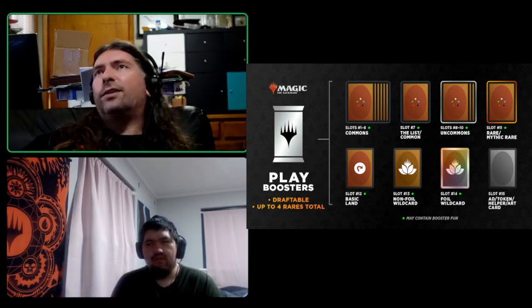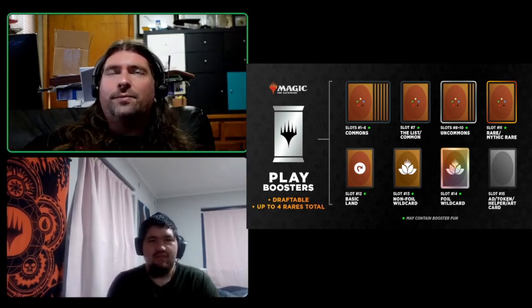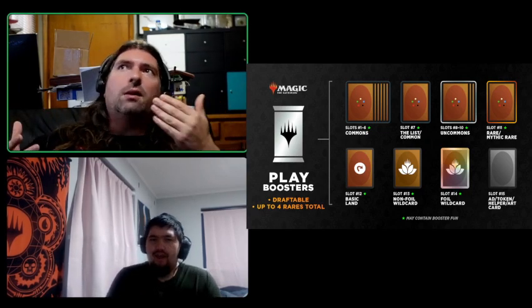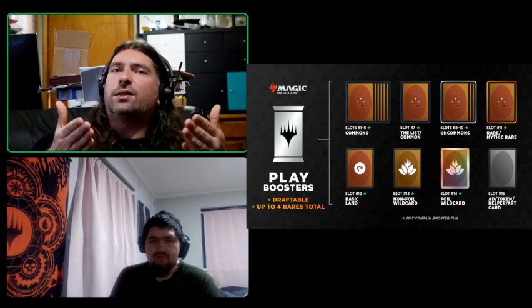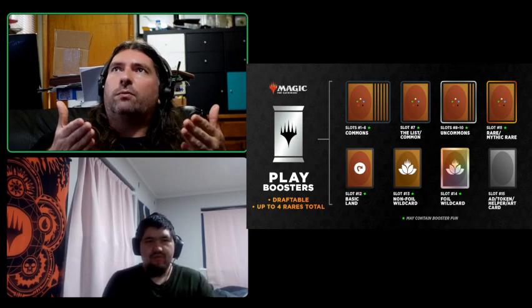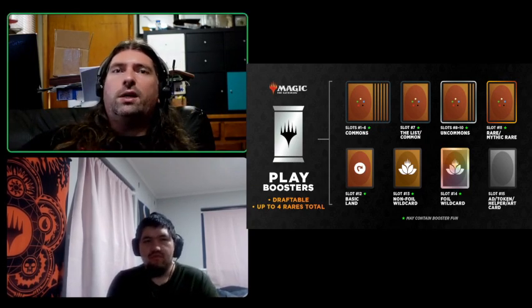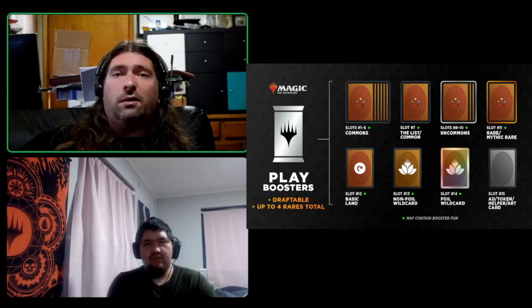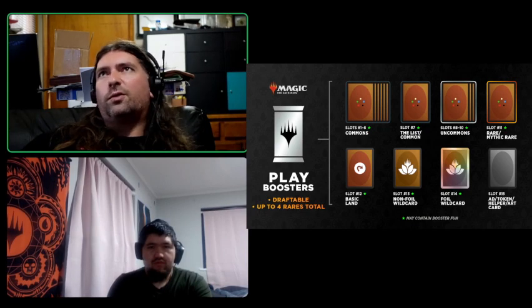The list card does kind of eat into the number of cards in the pack. And there are only 14 playable cards where there are normally 15 in a draft, so it's already eaten into it. Mark Rosewater says they've done the math and it works out, but we'll see. We also do our drafts differently — Friday Night Magic uses 40-card decks, but we do 60-card decks. We might have to modify that and start doing 40-card decks.